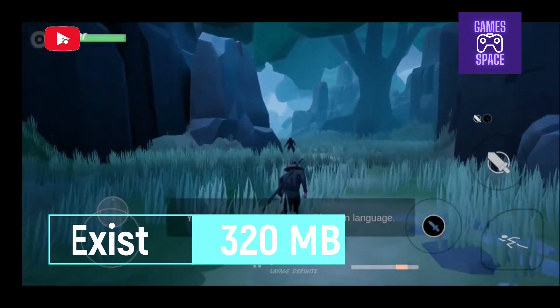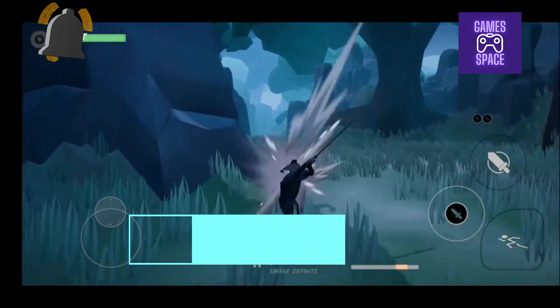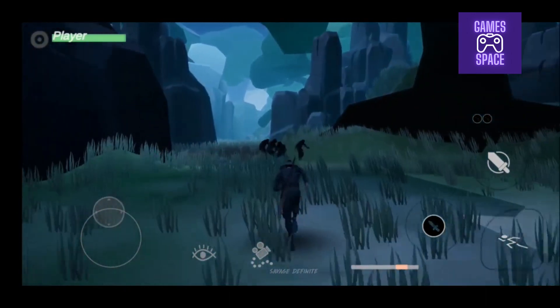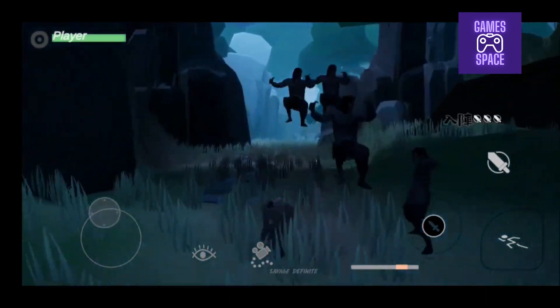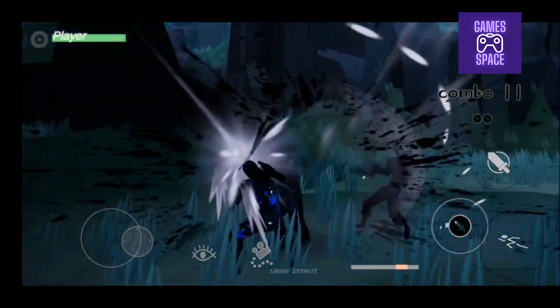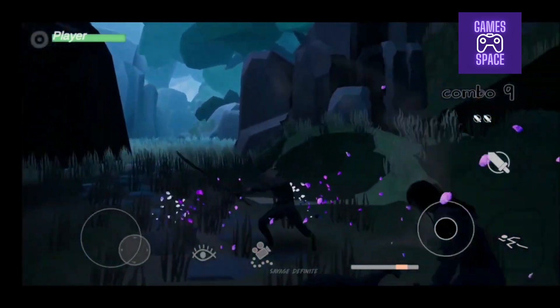Exist is our next contender, offering a unique blend of sci-fi and exploration. Immerse yourself in a visually stunning world where you navigate alien landscapes and unravel the mysteries of an unknown planet. Exist pushes the boundaries of mobile graphics, delivering a captivating and atmospheric gameplay experience. Get ready to explore the unknown in this visually breathtaking mobile game.